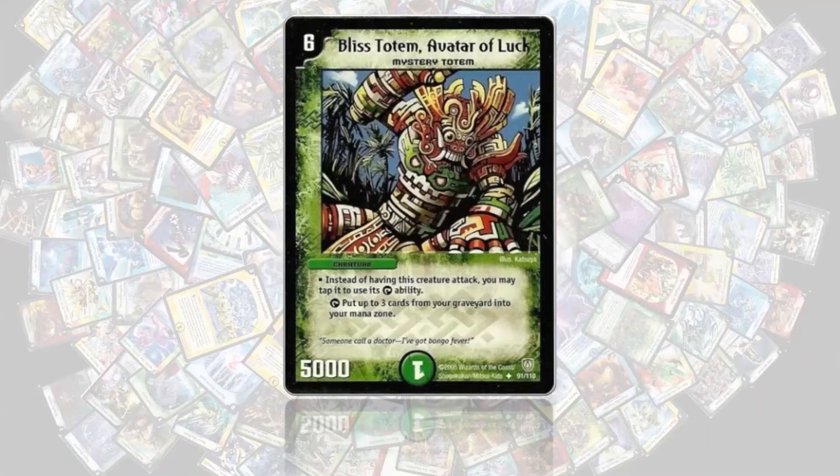Number 9 is Bliss Totem. This card is quite conditional because you have to have at least some cards in your graveyard to use its effect profitably, but it's a really huge boost when you get to use its tap ability. It's one of the key cards in mana bonanza decks, with a nice combo of getting cards back from your graveyard to your mana zone and then bouncing them back with Mystic Dreamscape or other cards like Thrashcrawler or Balix. Boosting 3 mana on turn 6 can be really, really nice.